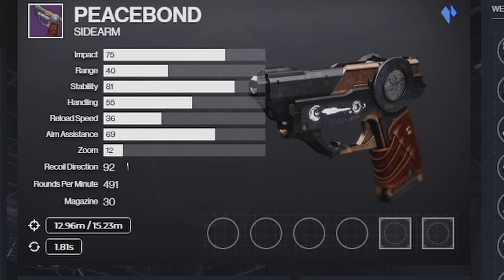Let's talk about the Peacebound Sidearm first. It's one of the newest stasis weapons in the game — a three-round burst adaptive frame sidearm. Its base stats are: Impact 75, Range 40, Stability 81, Handling 55, Reload Speed 36, Aim Assist 69, Zoom 12, Recoil Direction 92, Rounds Per Minute 491, and the magazine comes in at a nice 30.